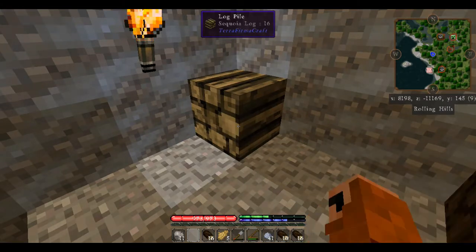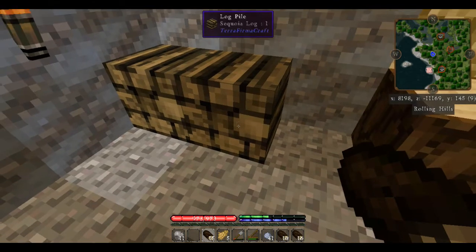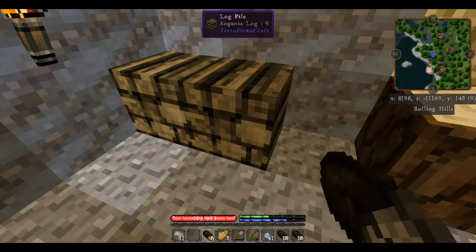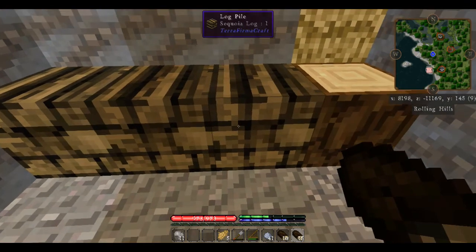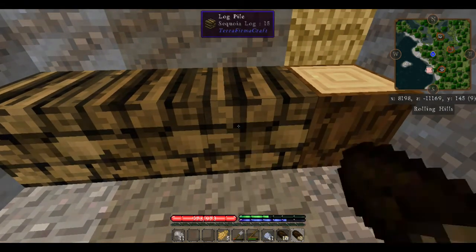A full stack of 16 logs will pile up. We're going to make another one — shift-click and then just continue right-clicking until all 16 logs are stored. Then make another wood pile the same way — shift-click and right-click to fill it in until all 16 logs are stored.